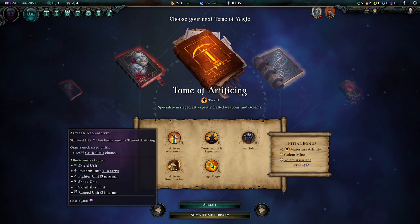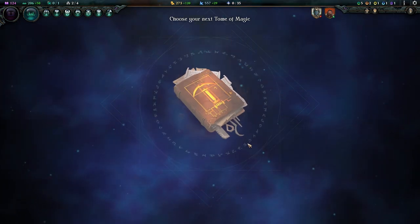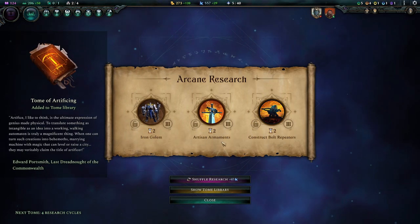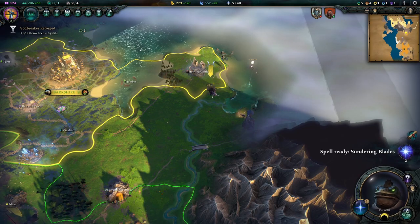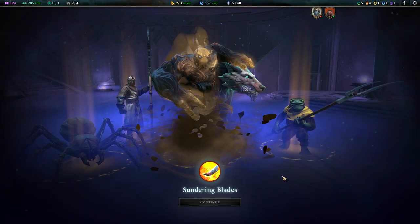What do we have on orange? Artifice. Oh, that's good — plus 30% critical hit chance. Oh, I love this one. There's really no option for me, I'm sorry — I love crit. And with a 50%... my my. Spell ready for the Sundering Blades — eight upkeep, we can afford it, so let's do it.